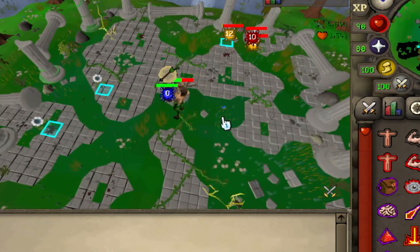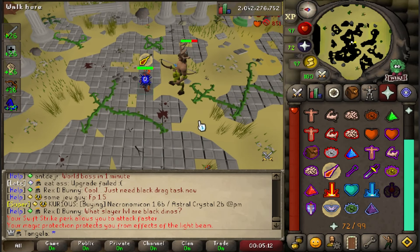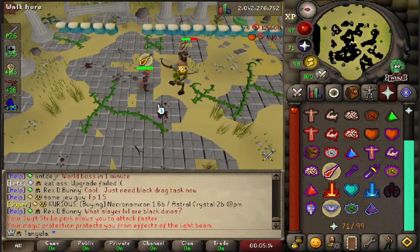P2 introduces two new mechanics. Along with the regular auto attacks, P2 uses a wave and a blind attack. The key to completing this phase with the fewest mistakes possible is to zoom your camera out enough so that you can see the wave and which direction it's coming from, but at the same time still be able to see what you're being attacked with — whether that be a ranged attack, a mage attack, or a blind attack.